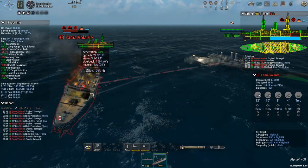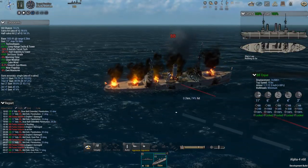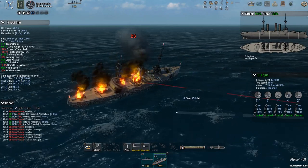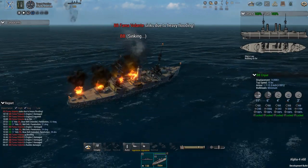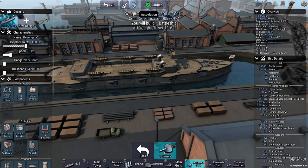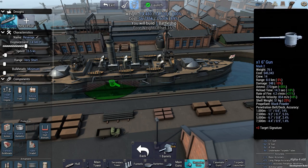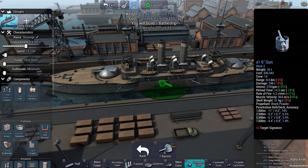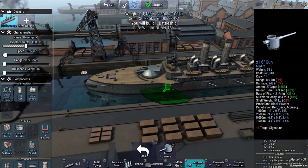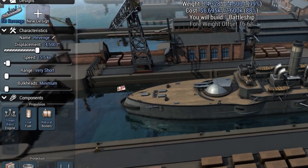You can see here we are struggling with our secondary guns and main guns to blow up another ship. We've got fires going on, holes, and flooding compartments, but it just takes a lot to bring down a ship. We're also going to quickly cover that you can do some auto-building, which speeds up the process. You'll also notice off to the left there's a slider where you can focus on displacement, speed, and bulkheads. You can also change engines out, making it a lot more user-friendly if you just want to min-max certain characteristics of your ship.